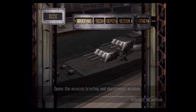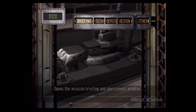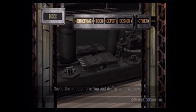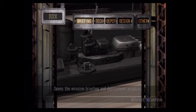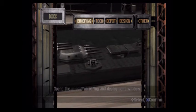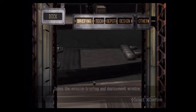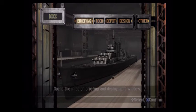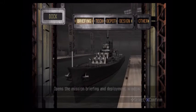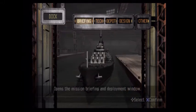Hey guys, welcome back to Naval Ops Commander. Last time we did two missions in one episode and failed one time each because I'm bad at this game. The game is kind of hard — I get confused with what direction my ship needs to go, and sometimes it gets hard to see my own ship in all the confusion and explosions. The submarine mission last episode was a prime example of that because there were submarines everywhere.